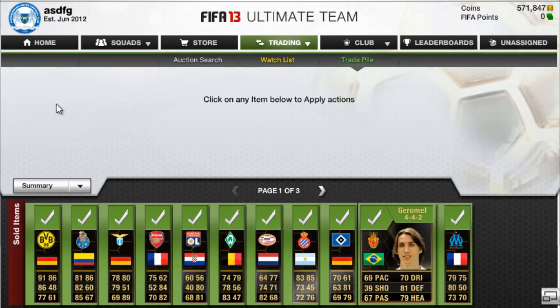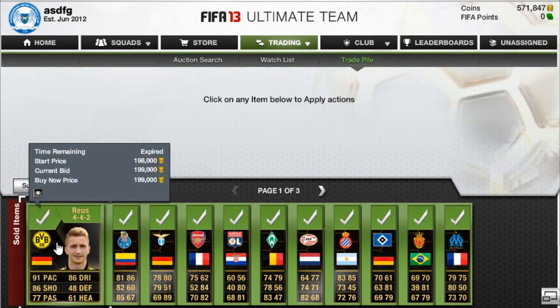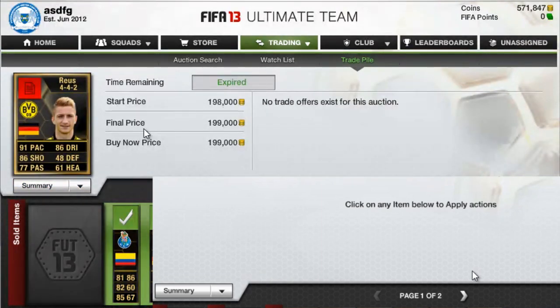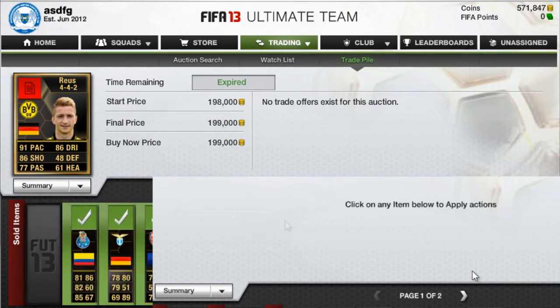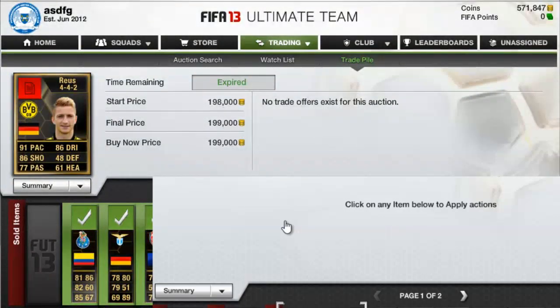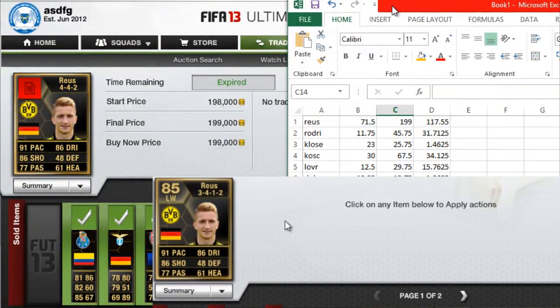Everybody has already sold. I'm going to be showing you how much everybody sold for — I recorded the prices that I bought and I'll put it on the screen so you'll be able to see. The first player is Inform Royce. He was the biggest profit, definitely in this episode. You can see, sold him for 199,000 coins and I bought him for $71,500.